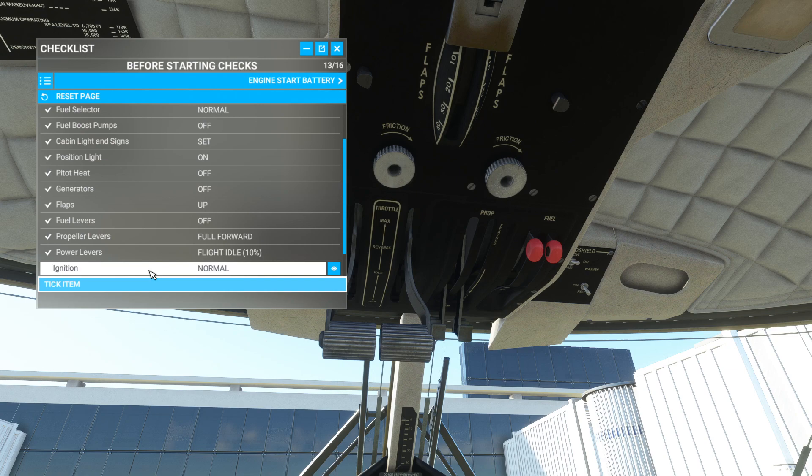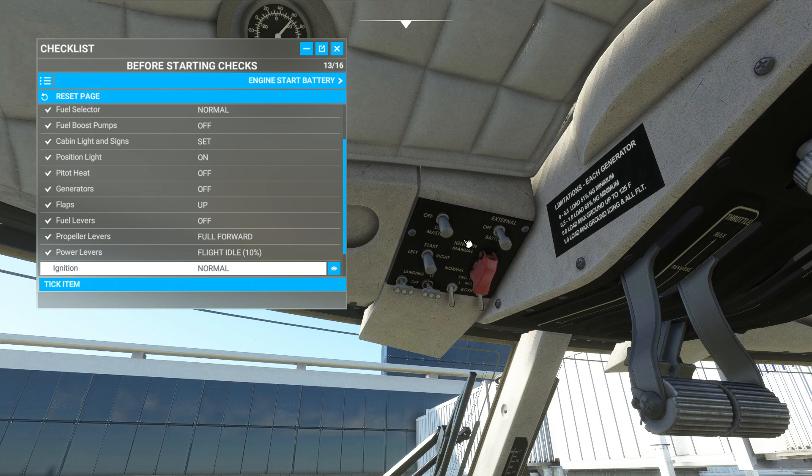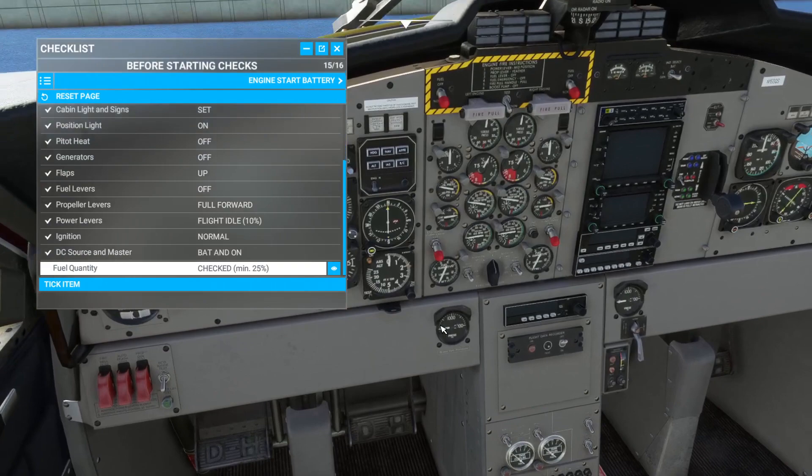Power levers at flight idle — ten percent — just push them up a little bit here, that should be good enough. Ignition: normal. Come back over to the ignition panel — ignition manual, normal. Under here is your manual ignition and it's in normal right now, so that's fine. DC source and master: battery on. This is for external power — it's off right now, so we're going to go battery. Fuel quantity check — minimum 25%. I just loaded this thing full of fuel, so we should be okay there.